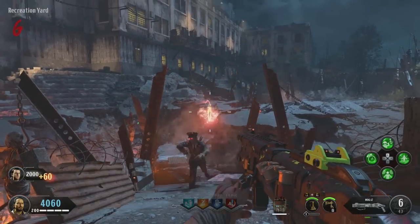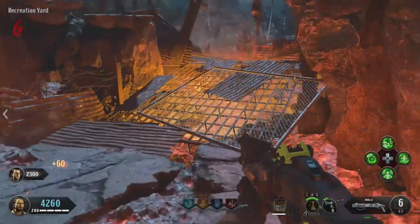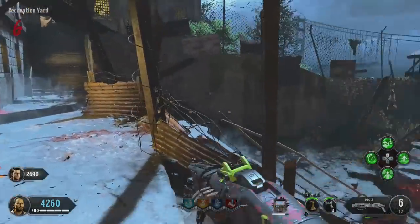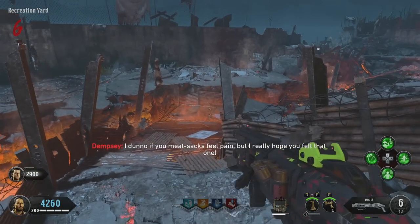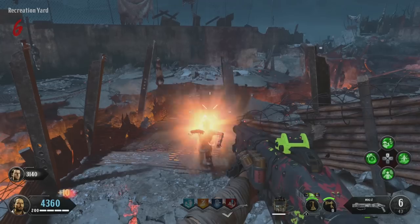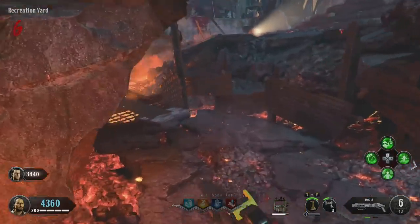This Easter egg has been pretty buggy for me, and the only way I've been able to get it to work consistently has been if I've done the Redeemer basically first thing. I don't know why the egg is so glitchy, but trying it in solo with the Redeemer didn't always work. I've had the most success in co-op with the Redeemer, but your mileage may vary.